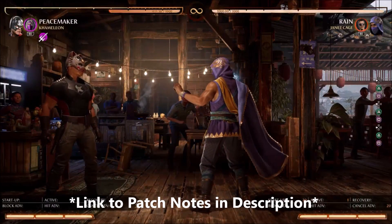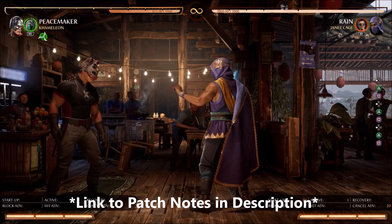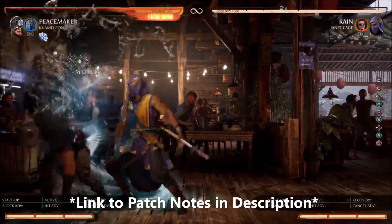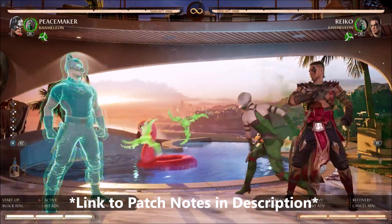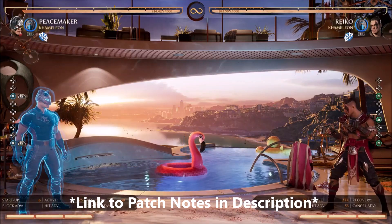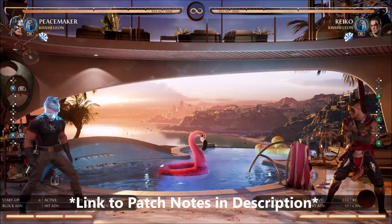Sindel: Air Hairball can now be buffered during the startup of Air Levitate. Fixed rare issue with Air Levitate which could cause the move to become disabled if Sindel performs a grounded attack the same frame as landing from levitate cancel. When enhanced Queen's Command hits Chameleon, the current disguise color will be used for the cameo meter. Fixed delay that could sometimes happen on being able to use cameo moves after successful enhanced Queen's Command.